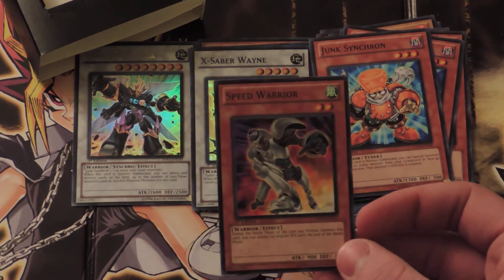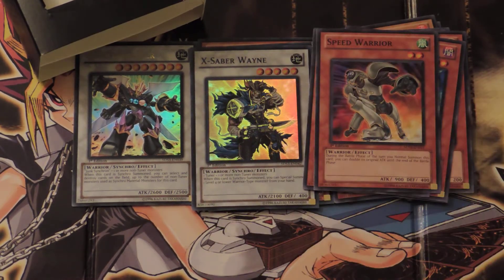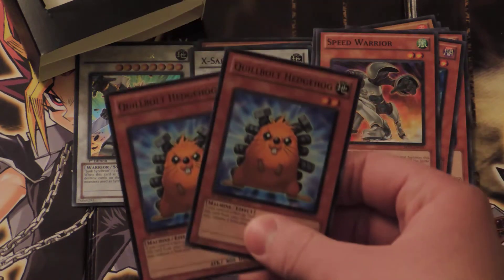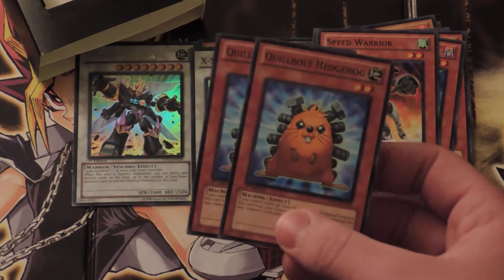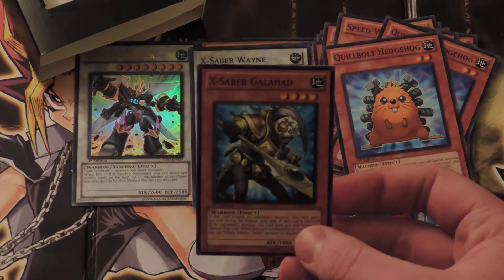Speed Warrior — another cool guy from the show. Two Quillbolt Hedgehogs — another very fun card that was used in the show, mostly for Junk Warrior if I recall.